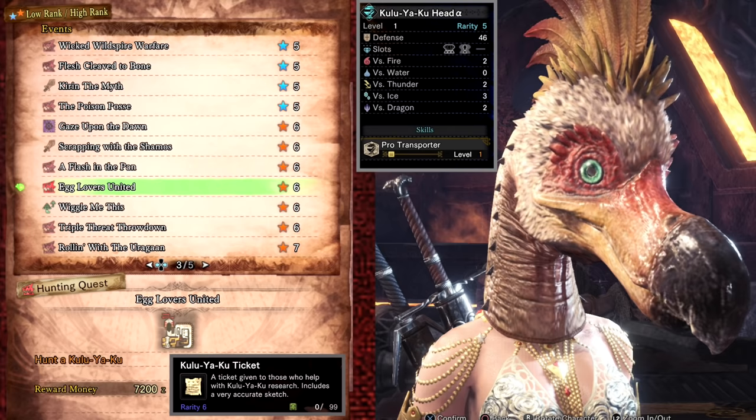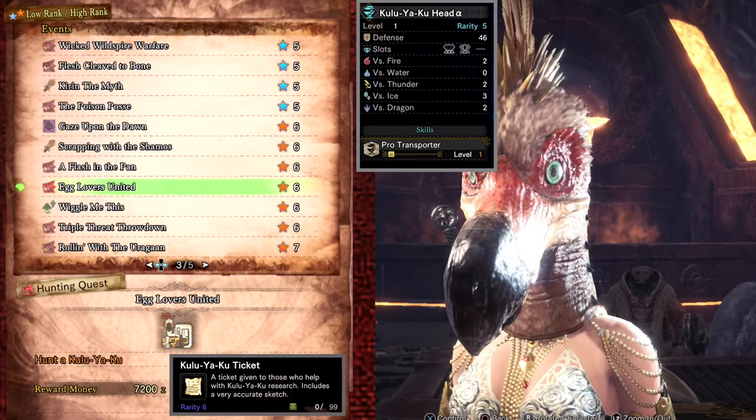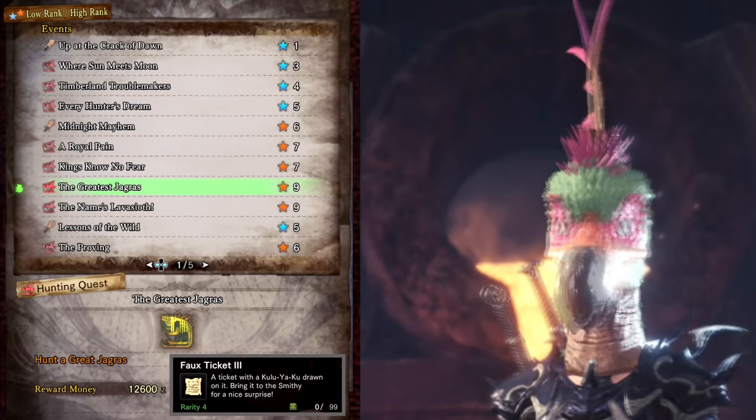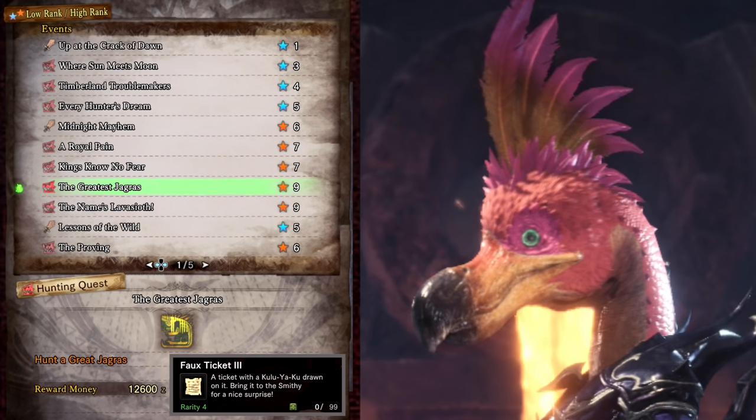Egg Lovers United drops Kulve Taroth tickets. These are used to craft the Kulve Taroth Head Alpha which has the skill Pro Transporter, useful for quests that require you to transport eggs and various other items back to camp. If you want the layered armor version of this head you'll need two of these tickets combined with one Full Ticket Three from the event quest The Greatest Jagras. This isn't your typical Jagras and Tremor Resist helps out a lot here. The quest also drops many of the base game decos, so it's a good one to farm if you don't have the expansion and need more decorations.